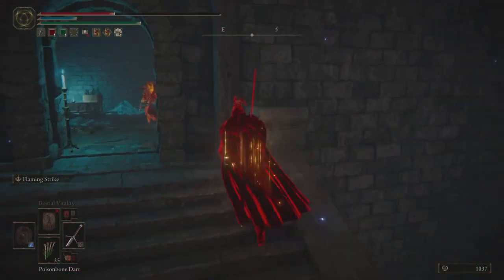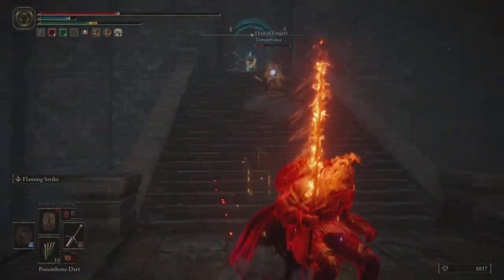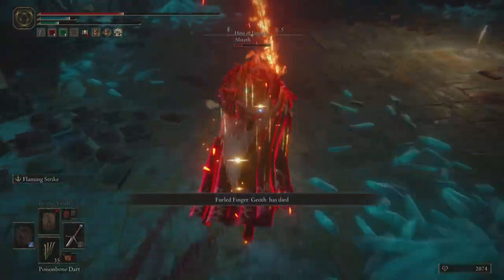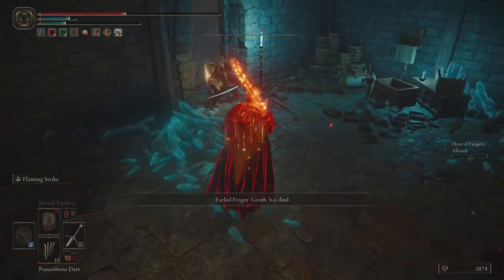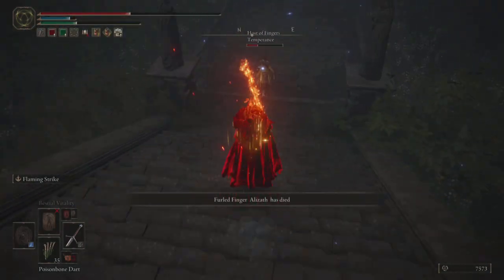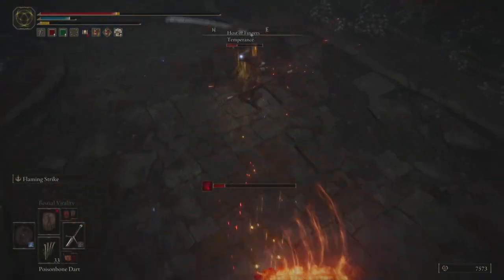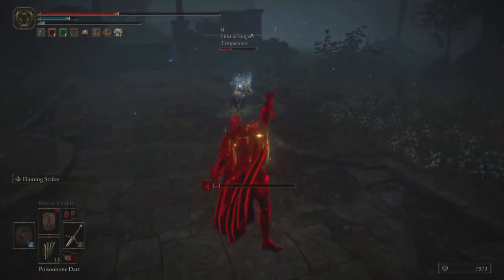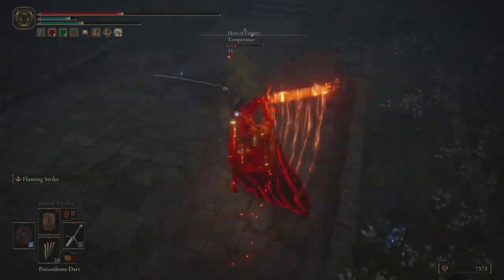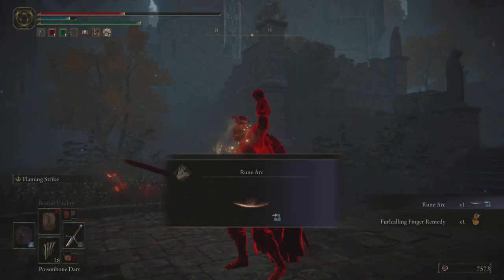They were going for some around-the-corner attacks, and I tried to incorporate that myself — I go for a Flaming Strike from around the corner, using a blind spot within what they can see to my advantage, and that was extremely helpful. I killed that phantom, so now I have one more health to use within this invasion. I do manage to get a chase down on the other player by separating the two in a doorway, and that was enough to allow me to get a chase down on the phantom that had been a thorn in my side throughout the invasion. Once it's one-on-one it's not so hard, and I'm able to come through with a win.